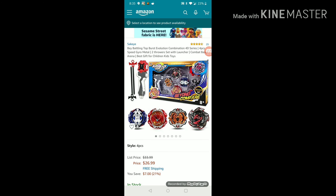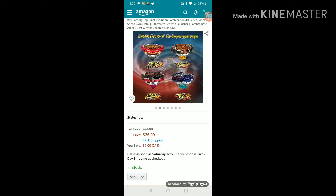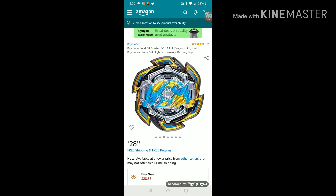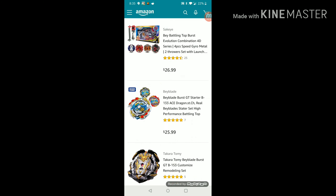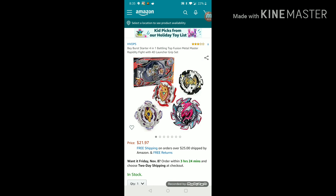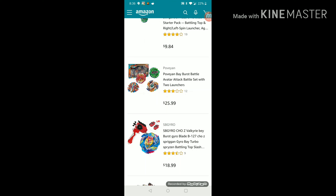It's gonna be hard to write because I don't know why either Amazon is doing this or Beyblade is making Amazon put so much stuff. Look at this — 'Bey Battling Top Burst Evolution Combination 4D Series 4pcs Speed Gyro Metal Dash Tooth Over Set with Launcher Combat Base Arena, Best Gift for Children Kids Toys.' Why is that so much? And literally, this is one bey. The Bey Burst Starter 4-in-1 Battling Top Fusion Metal Master Rapid Didy Fight with 4D Launcher Grip Set — why is that so long for one bey?